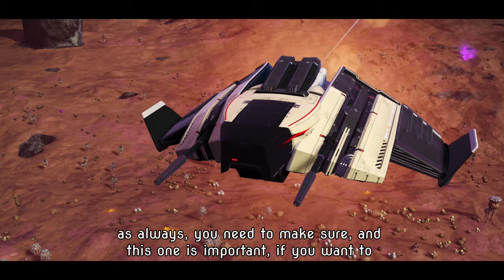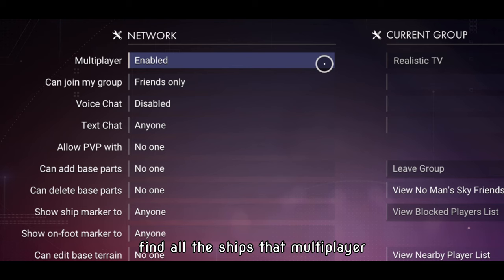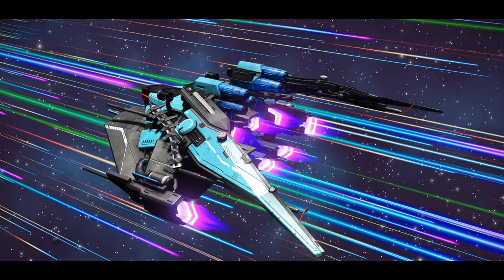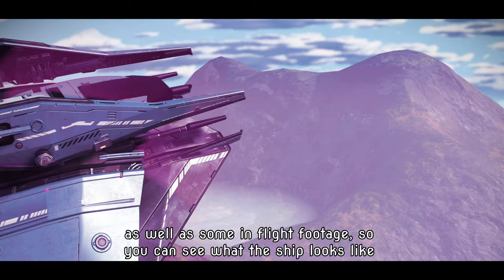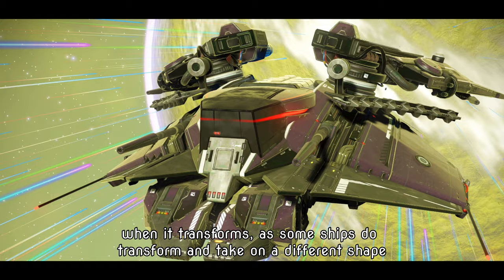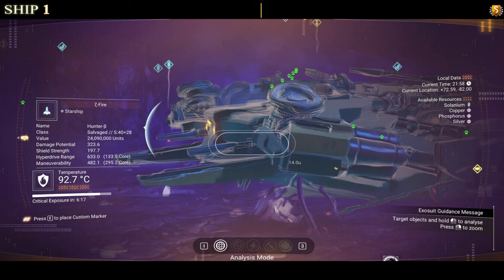An important reminder: if you want to find all the ships, multiplayer must be disabled. If you don't disable that, there's a chance you'll arrive and not find the ship. Every ship will be documented with supercharger slots as well as some in-flight footage so you can see what the ship looks like when it transforms, as some ships do take on a different shape in the sky. Coordinates and portal address will be at the top of the screen for every ship.